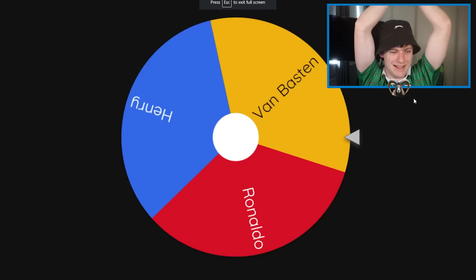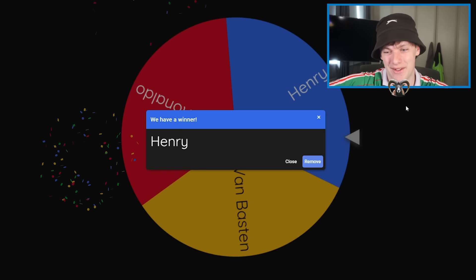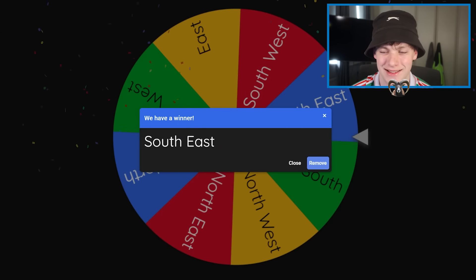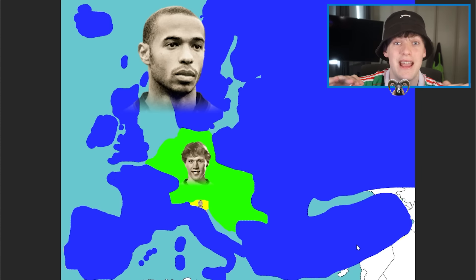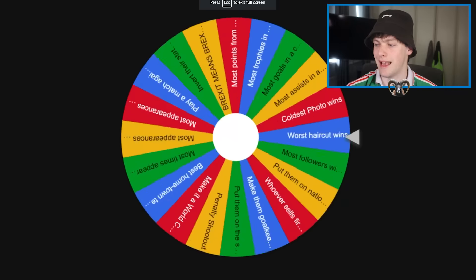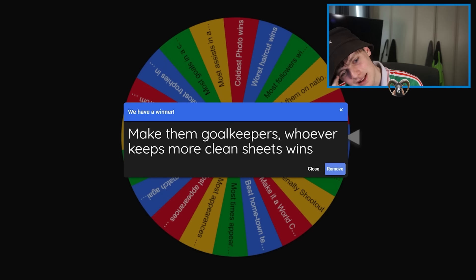It's going to be Thierry Henry versus Van Basten — R9 is going to make the final without having to face anyone the whole video. He's literally finessed his way here, just chilled in Slovenia the whole time. Second last challenge — oh no, make them goalkeepers, whoever keeps more clean sheets wins. Van Basten with AC Milan, Henry with Arsenal. Henry gets 12 clean sheets in 55 games. Can Van Basten beat that?